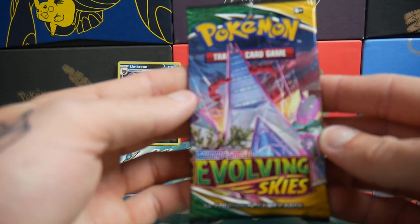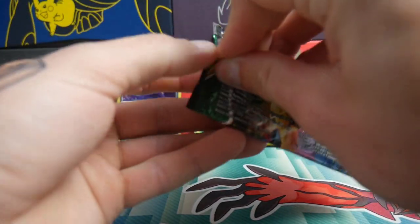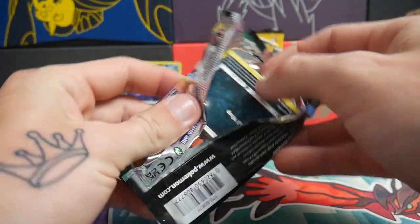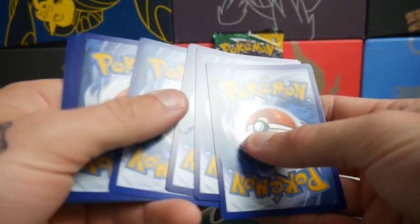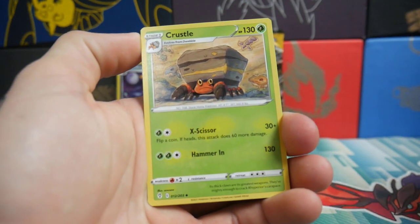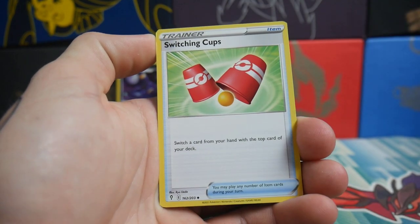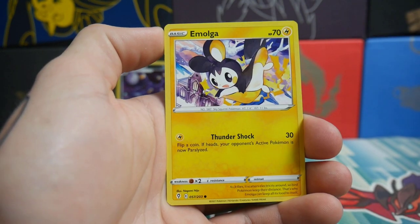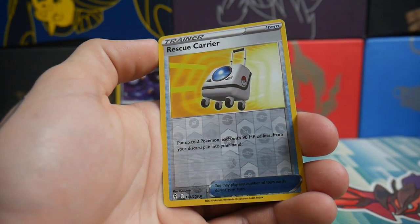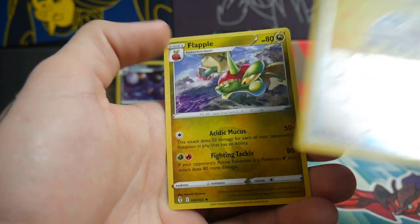Nothing in that one. We have the next pack — the Evolving Skies with the building on it. I'm not sure if that's actually a Pokemon — you'll have to leave it in the comments section below if it is. We have a Water Energy, Crustle, a Scroll of the Flying Dragon — interesting — Switching Cups, Nickit, a Bergmite, Carvanha, an Emolga, a Slakoth, a Rescue Carrier, and a Flapple. Good old Flapple right there.